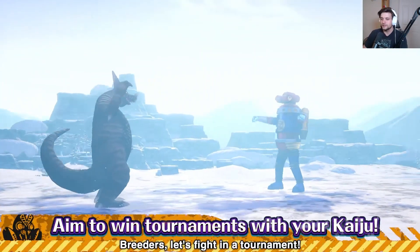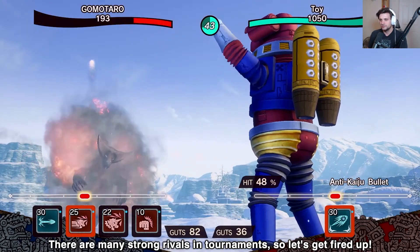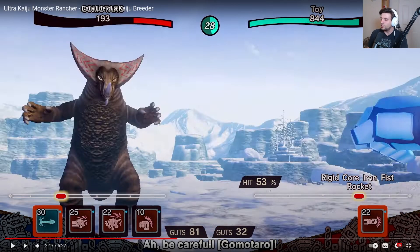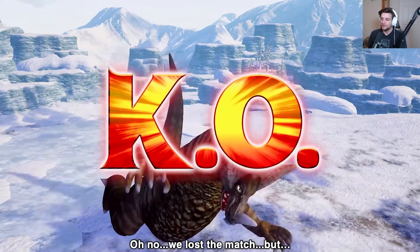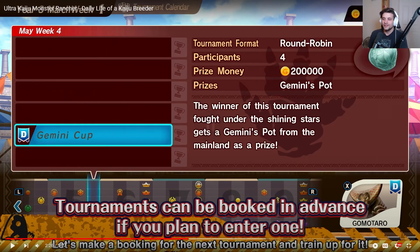Let's fight in a tournament. I don't think they showed anything in the fighting that we didn't already know. The move is called Rigid Core Iron Fist Rocket - a little unwieldy of a name, I'm not saying that every time I stream. It hit for 32 percent. There are an idea of about 26 main breeds. Gemmy pots are back - hope you guys like having really limited inventory space.